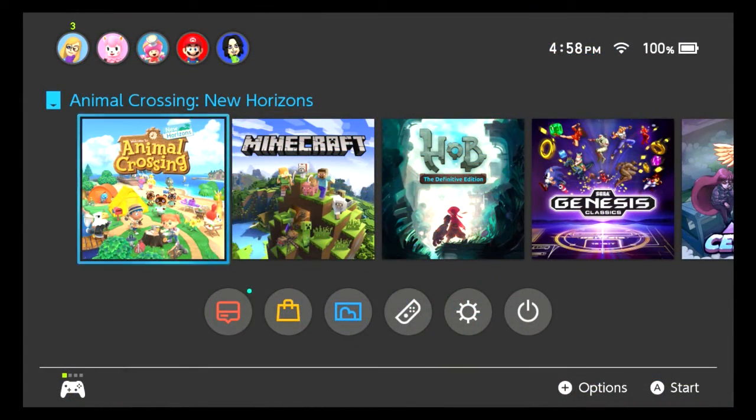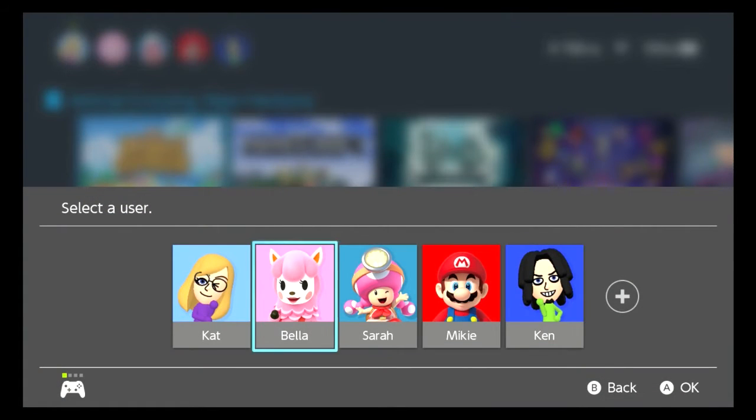Hey everybody! Today we're doing some more Animal Crossing. Last episode I showed you around my island and we talked about how to get Redd. If you haven't got Redd from the new update, it's a long process. I am not going to cheat to get him either — I'm gonna put all these videos into one and play it legitimately.